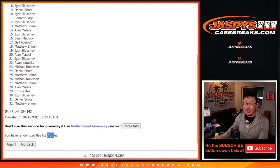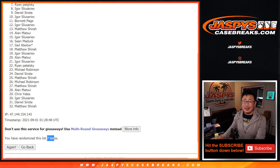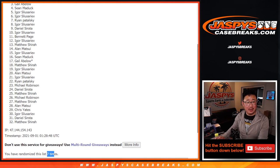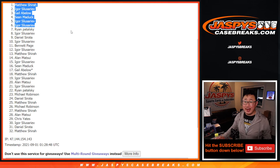From seven on down it's going to be sad times. Very close, Ryan — sad times, but I appreciate everybody giving this a shot. There is one more opportunity if you want to get into it. Much happier times for the top six though. Congrats Igor with spots six and five, Sean, Gale, Igor again, and Matthew. Congrats to you — you're in that NT break.